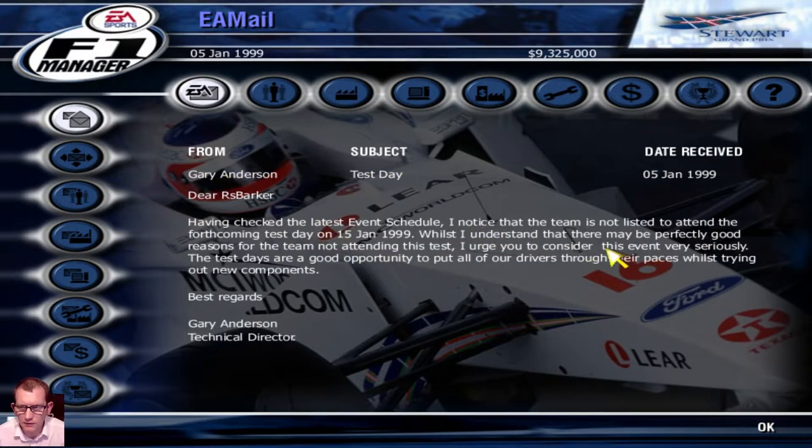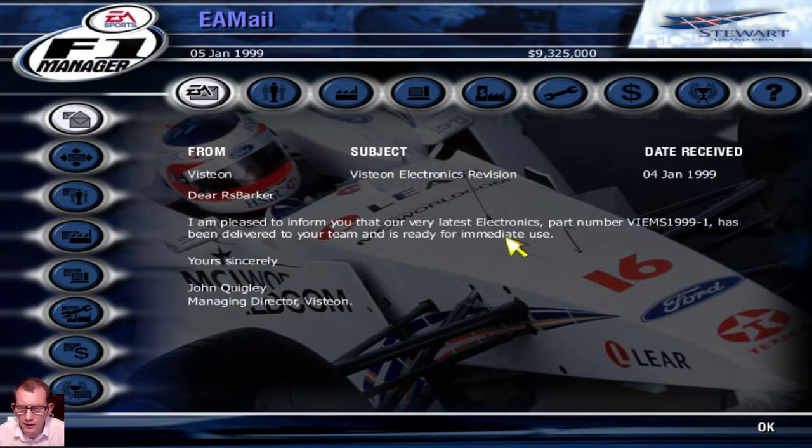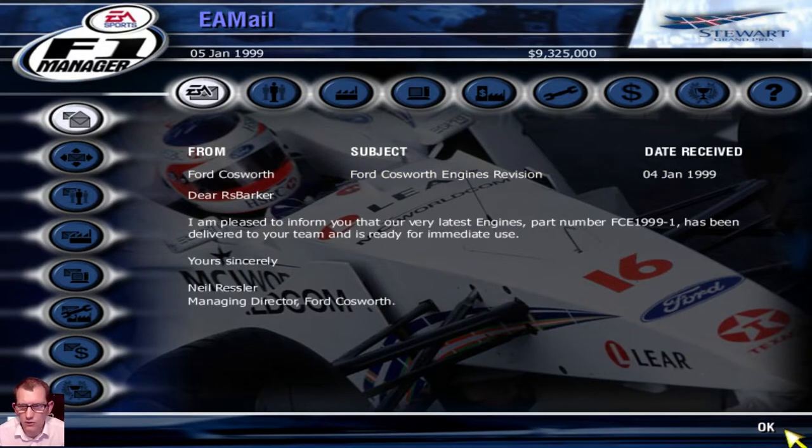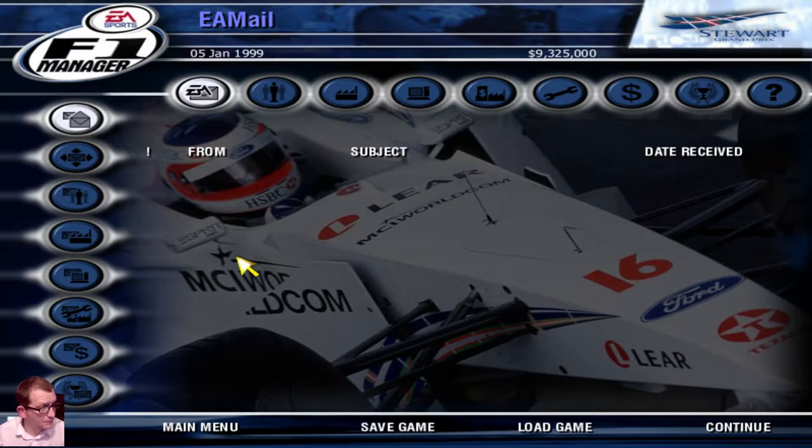Test day — checked the last event schedule, not listed for the team, not listed for the event day. I'll find out how to do that. Important notice: the electronics partner has confirmed what's been delivered to the team is ready for use — that's good. Cosworth ready to use. Right guys, what we're going to do is I'll play through to the first race and come back to you after it.